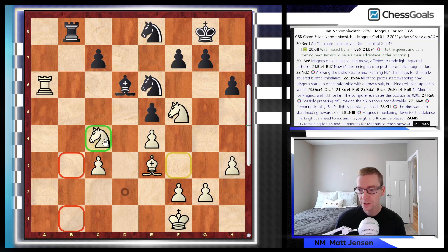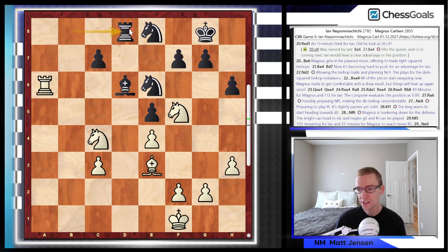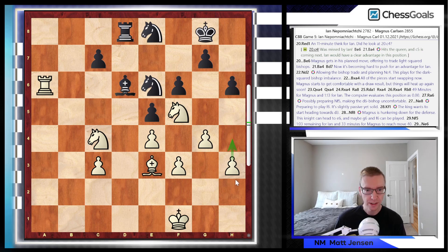Knight e6 by Magnus. Knight to c4, threatening to win a pawn — three attackers, two defenders. Rook to d8. Now we see f3 by Jan, and here the game actually gets pretty boring. Both sides seem very happy with the draw, even though they spent some time. We see f6 by Magnus, playing solid. And now g4 by Jan — it looks like he's going for kingside expansion with h4 and maybe an attack, but really this peters out into nothing.